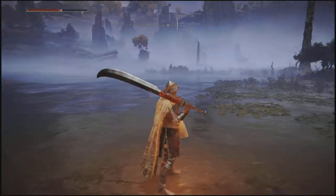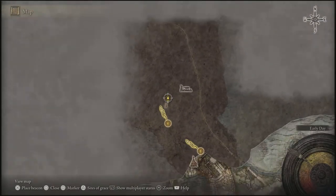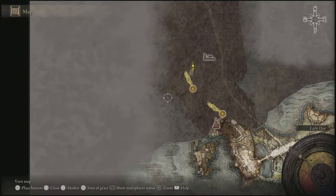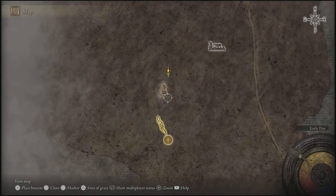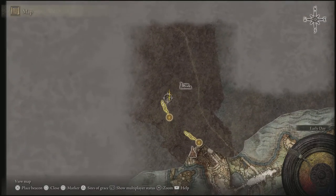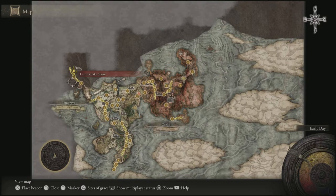Hey guys, a quick video here. With Elden Ring, if you don't know how to get the maps or where to look for them — if you look closely in a new area that has not been discovered yet, you will see this statue-looking symbol right here. Always go to these first in a new area. This is how you unveil the map; it usually uncovers this whole area.